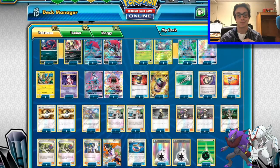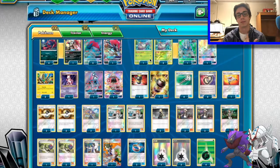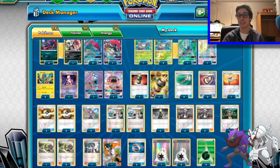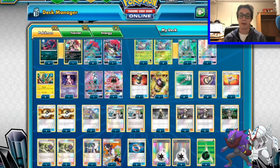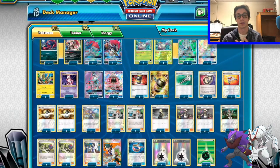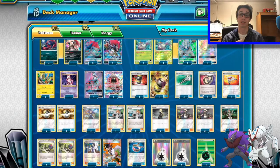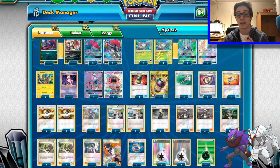Two Brigette — I don't find myself prizing those too often, and this deck is pretty set in what you want in it. The two Brigettes are there just to make sure there's space for something else. You could play three if you feel you've been prizing both of them, but most of the time you're just going to play one Brigette throughout the game and then trade the other one away later. Two seems to be fine.